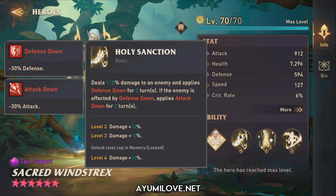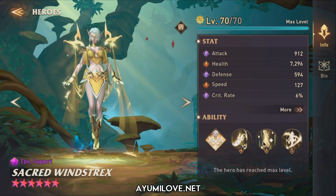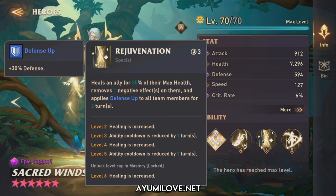Her basic ability, Holy Sanction, deals 110% damage to an enemy, applies defense down for 2 turns, and if the enemy is already affected by defense down, also applies attack down — similar to Madsen's mechanic. Her special ability, Rejuvenation, has a 3-turn cooldown, heals one ally for 35% of their max health, removes 1 negative effect from them, and applies defense up to all team members for 2 turns — combining Joseph's and Rodira's mechanics into one skill.